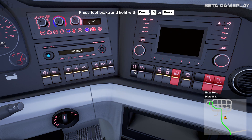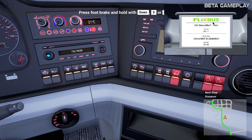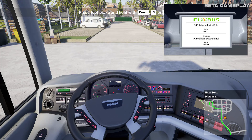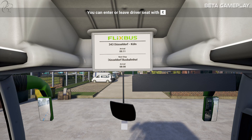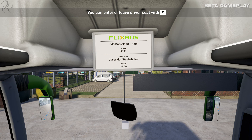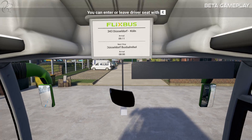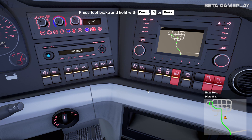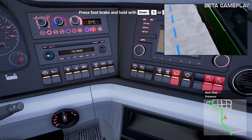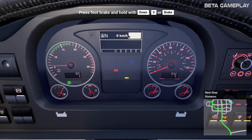This is the information display, and this one is the passenger display which you can see above. If you look up, that's the passenger display. You can see this bus goes from Dusseldorf to Köln, it's number 343, due to arrive at 9:11. The next stop is Dusseldorf bus station at 8am — so you're looking at about an hour's journey. The main dash shows we're in neutral. Speed is here, the toilet light is on, fuel tank is full, temperature's coming up. Rev counter, speedo — the usual stuff.